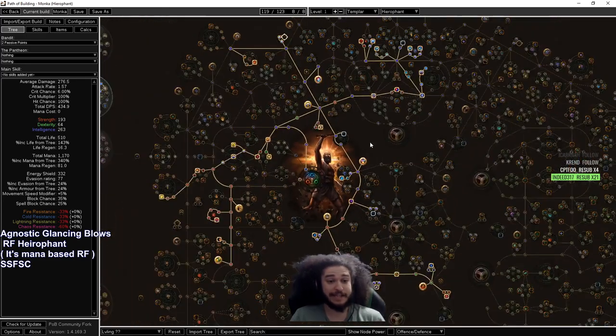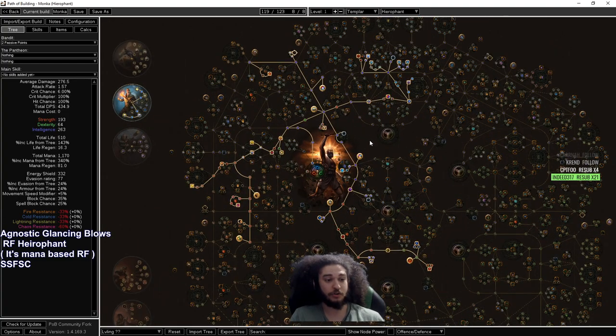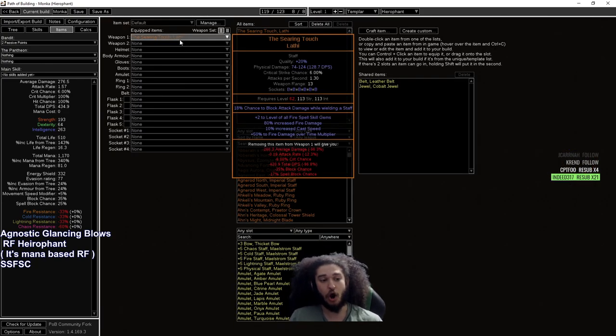The only problem would be damage, which is why we're looking towards a Searing Touch — because if you put RF in a Searing Touch it gets plus two gem levels, you get 50% fire damage over time multiplier along with fire damage and cast speed, which all works for your Scorching Ray as well.